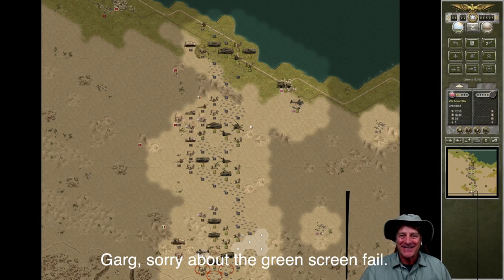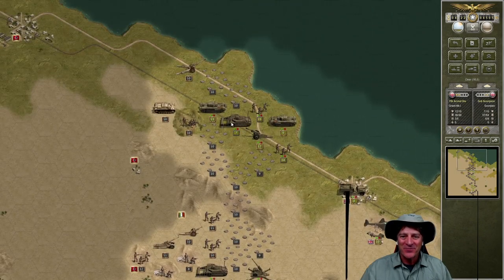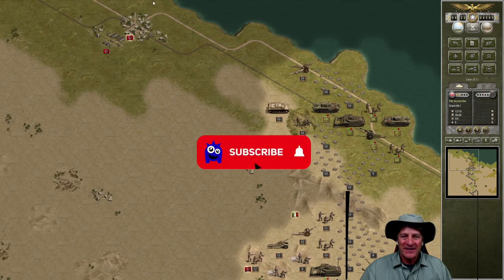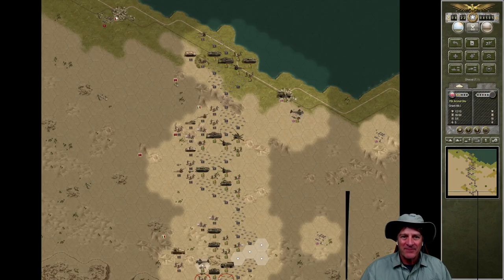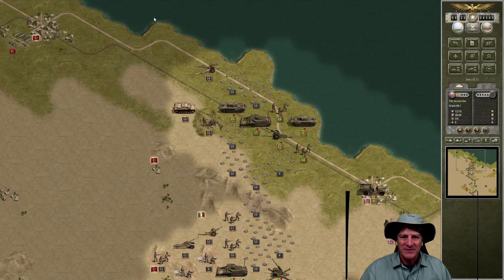Let's jump right back into the action. In our previous episode, we broke through the German minefields in the north right along the Colster Road. Just to get a quick recap, we need to get six objectives for a decisive victory: this German city to the northwest, these four flags in the center of the map, and then this Italian flag right down here on the southern part of the map. We're trying to get that decisive victory with minefields and Axis forces in our way.